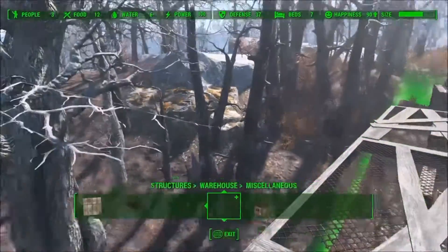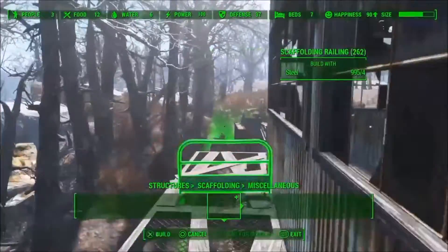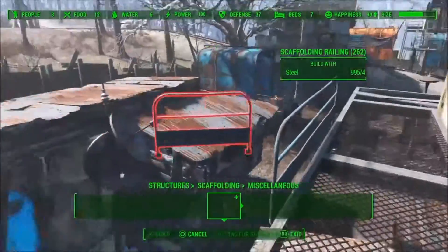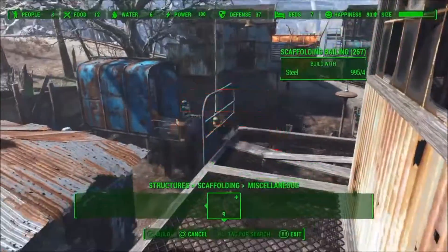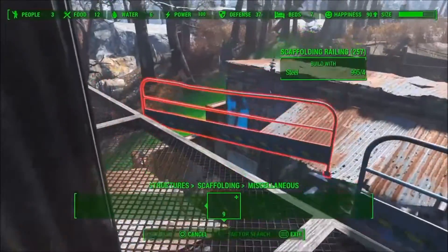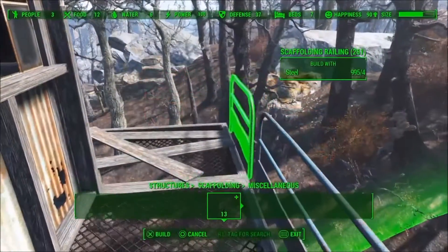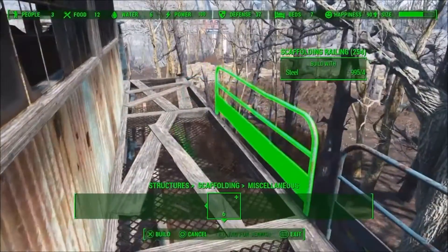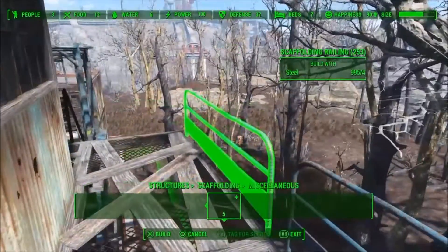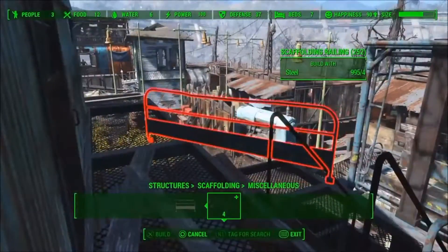Then I added the door in, and then went to scaffolding and grabbed some railings, just kind of start putting these in. I like these railings with the walkways - I think it kind of looks like it just belongs to this sort of walkway, in my opinion.